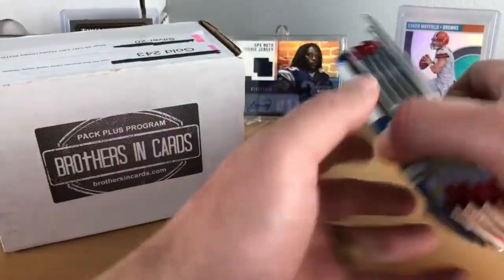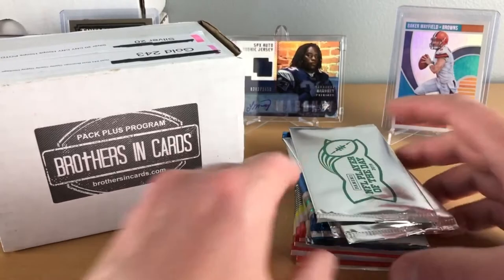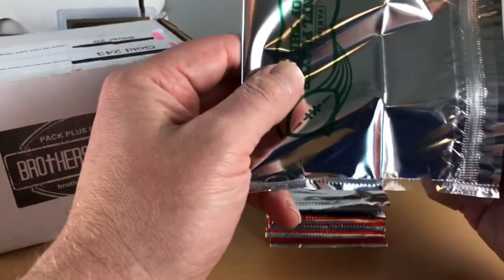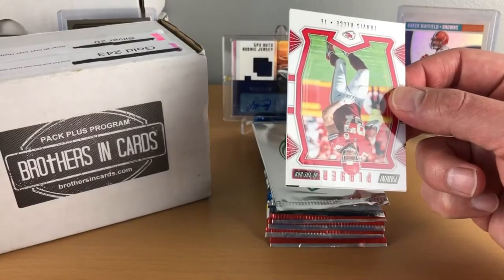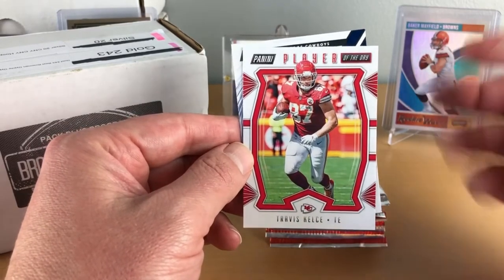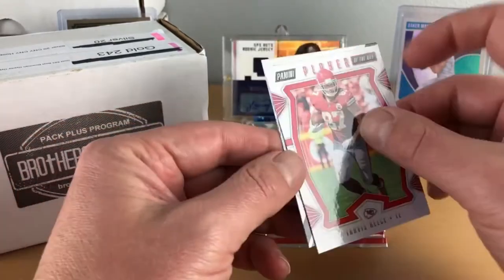Let's do the Player of the Day packs first, then I'll hit the Donruss. Alright here we go, see what we get. We got Travis Kelce - starting out with my Chiefs PC, which is kind of my trend on these openings. I'll often get a Chiefs player or a rookie or one of the established veterans. And then a Jason Witten - that's a very established veteran.